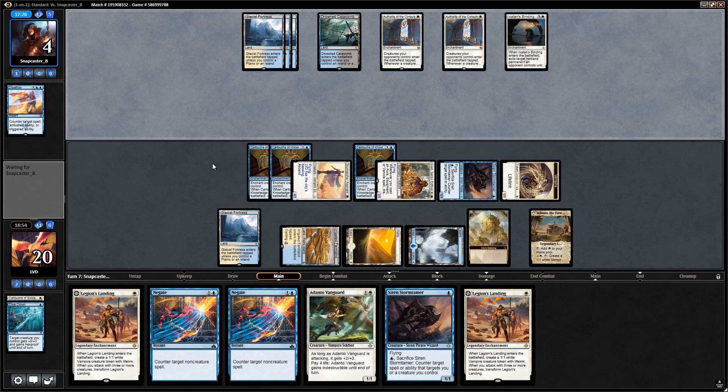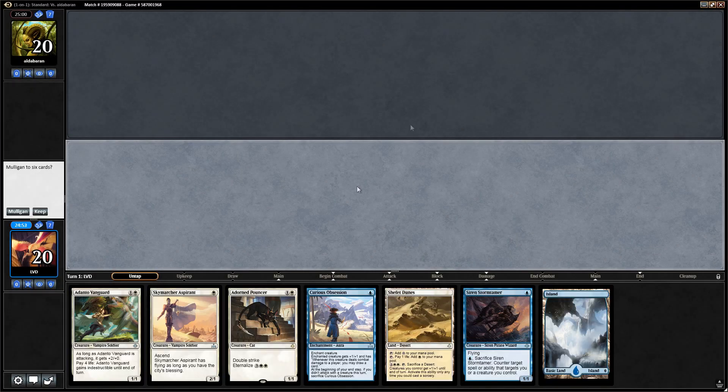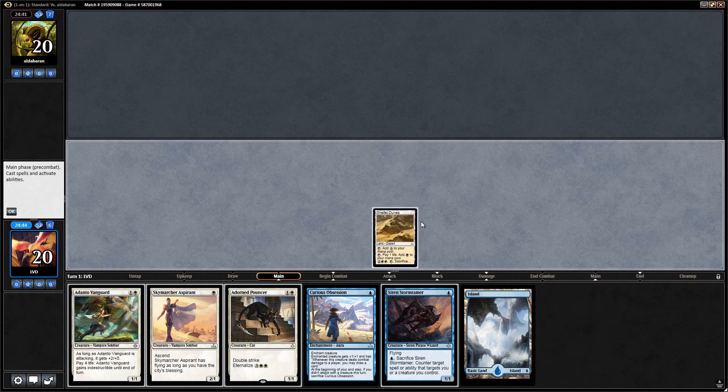Still not sure what those Authorities of the Consuls were all about, but we'll take it. On to the next one. We're on the play and this hand seems pretty good — got our turn one aspirant, turn two one of our two-drops, and then turn three perhaps a Curious Obsession. I think I'm fine just playing the aspirant here.